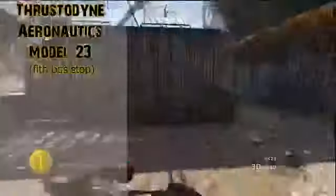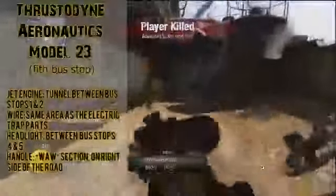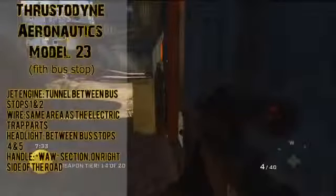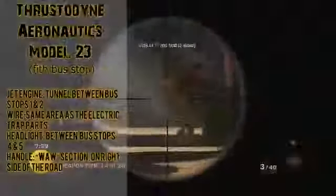Next we have the Thrustodyne Aeronautics Model 23, which we've also seen before but no one had a clue what it was — tons of videos guessed it was the wonder weapon. It's made from a jet engine found in the tunnel between bus stops one and two, wire found in the same area as the electric trap parts, a headlight found in the cabin where the bowie knife is between bus stops four and five, and a handle found at the World at War section of the map on the right side of the road between bus stops three and four.